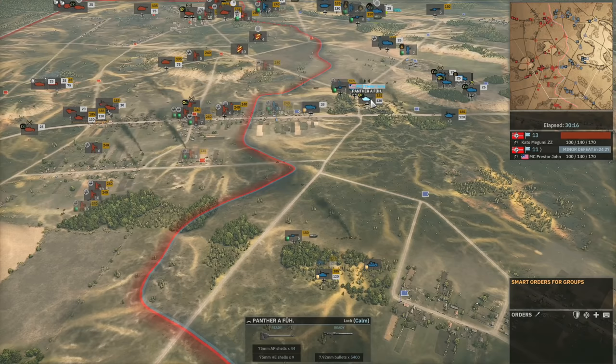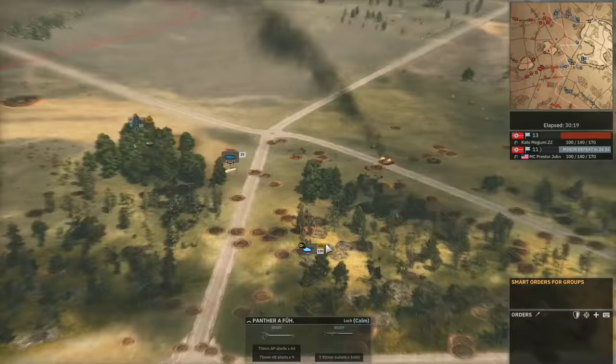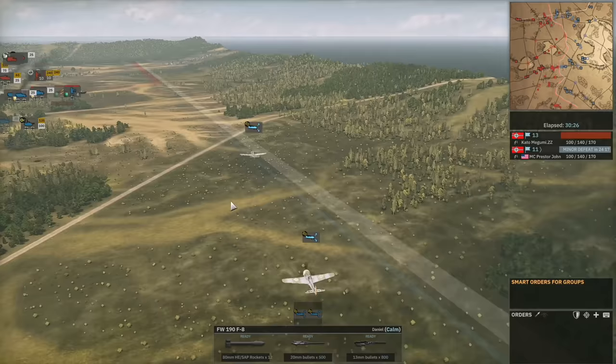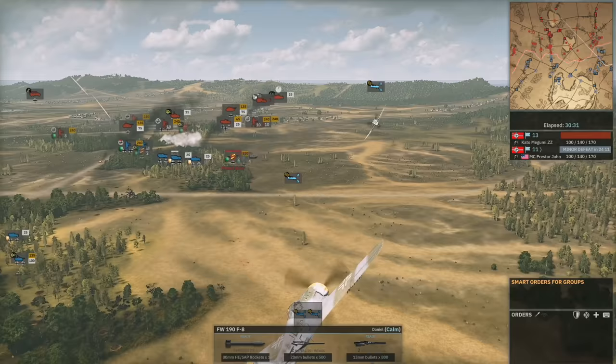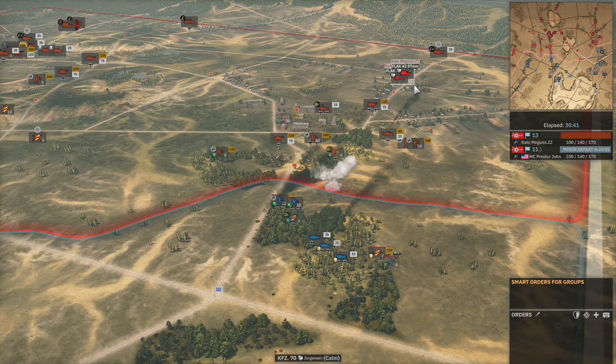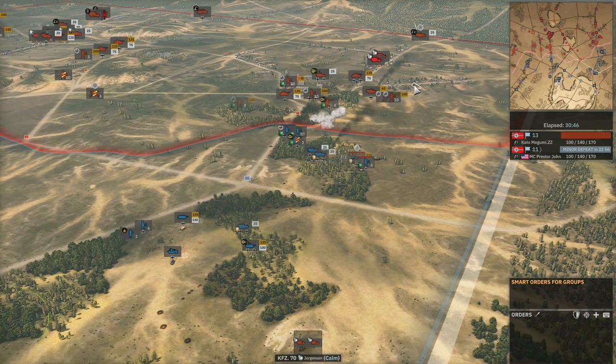Another two Focke-Wulf 190s come in. Presta John either sitting on these for a while or had a lot of points to spare. Two Flak 43s come in on the top side for ZZ — I really do like the use of the Flak 43s, these are 37mm AA pieces that are actually quite accurate. If they're placed near the commander they can get a lot of damage done to a Focke-Wulf trying to rocket a Panzer 4.